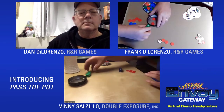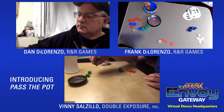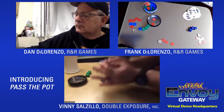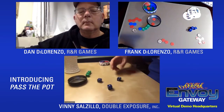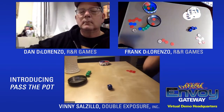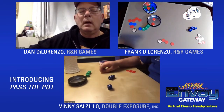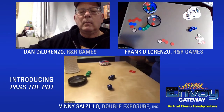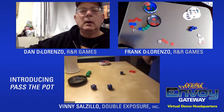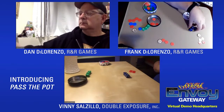Vinny takes the blue dice. He re-rolls the one and the O, pays one chip, and re-rolls the P and the two again. He gets ten — not good enough. Dan has to beat thirteen.